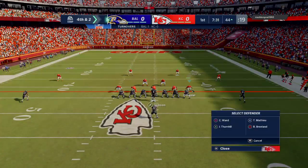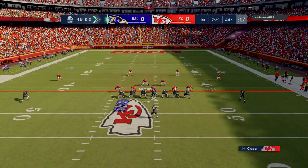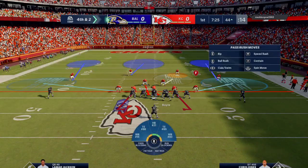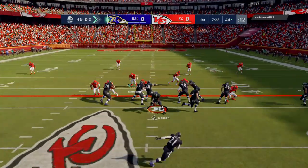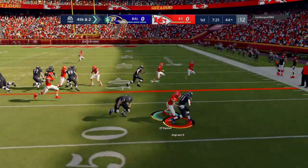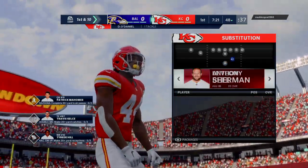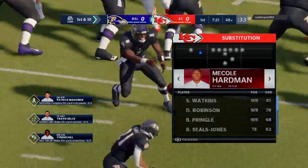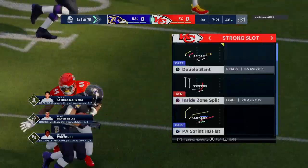On their first drive, the offense staying out there — they're going to go for it on fourth. They're running. Ingram unable to get past the marker, and this defense is going to get the football back near midfield, right at the 48.